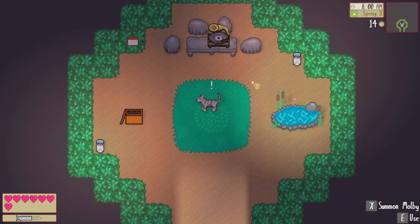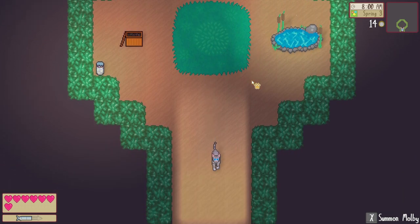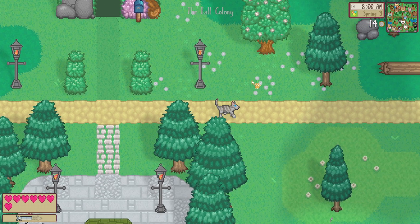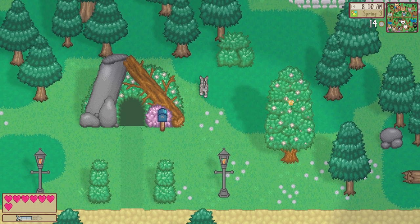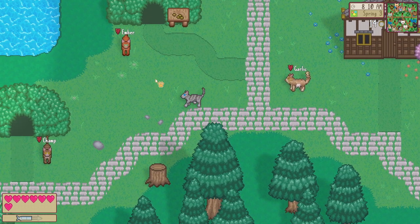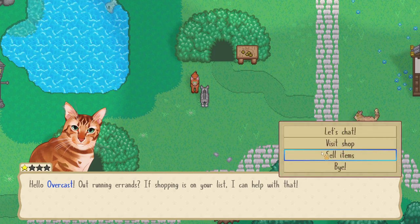Hello everyone and welcome back to Cattails Wildwood Story, where we are here with Overcast and the new Fall Colony. We're exploring the new game and getting used to the world. Let's go talk to Ember first — I want to go sell some things. We also probably want to keep some more food on hand, but we are starting to accumulate things so I want to start selling some of them off.